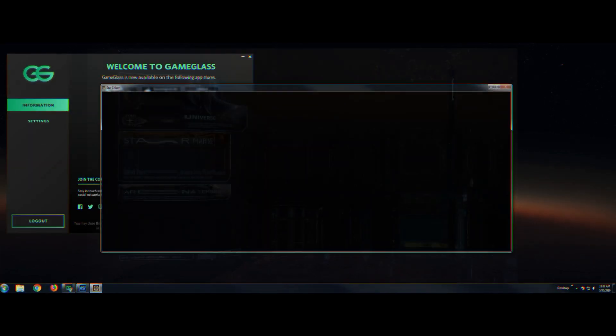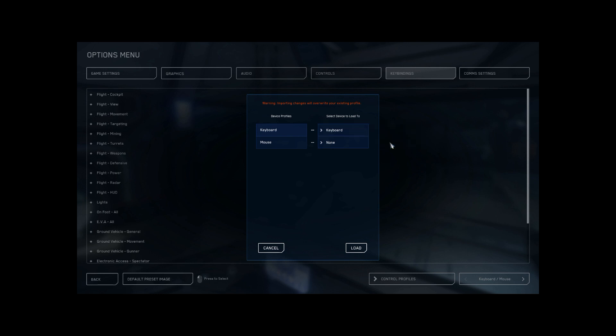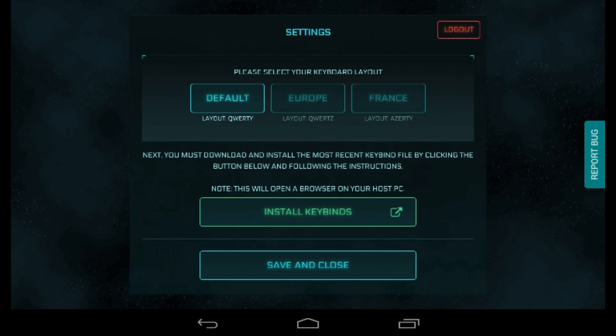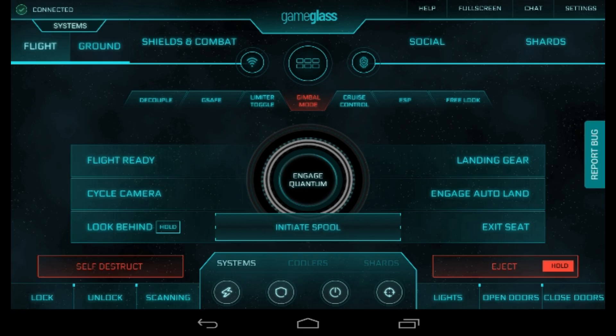We all know that Star Citizen is constantly evolving — it's changing, it's adding controls as needed during their expanding game development. Yet when Star Citizen changes their keyboard controls, the labeled buttons on my Game Glass shards are still in the same place that I always tap on my tablet. So that way I can focus more on gameplay rather than looking down at my keyboard or getting stressed out. It's an easier way to control my MFDs with just the tap of a finger.